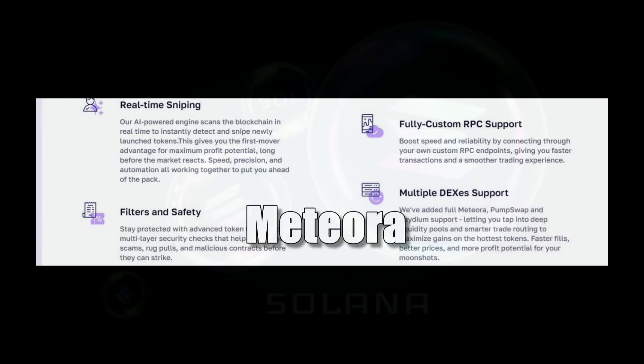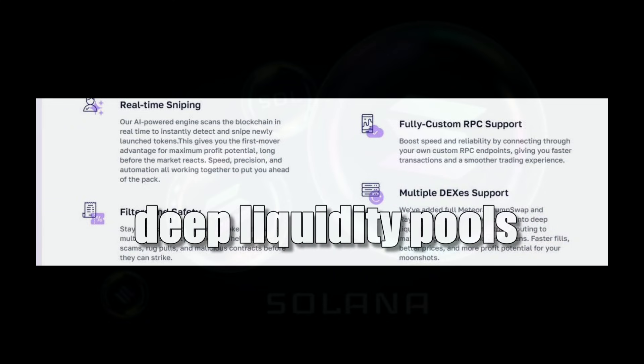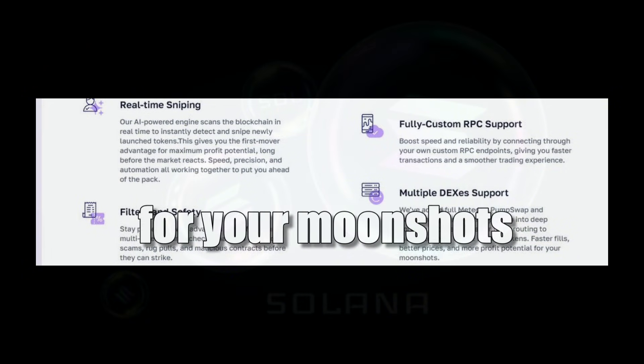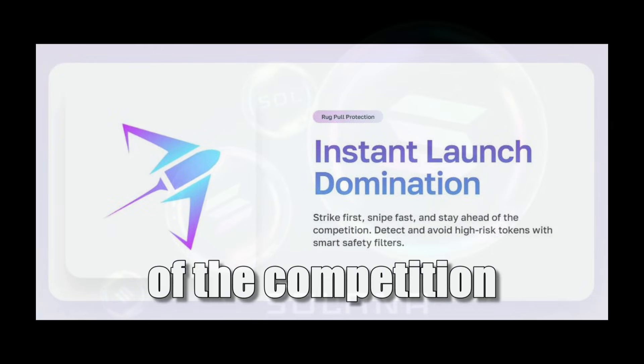Multiple DEX support: Meteora, Pump Swap, and Raydium support, letting you tap into deep liquidity pools and smarter trade routing to maximize gains on the hottest tokens — faster fills, better prices, and more profit potential for your moonshots. Strike first and fast, and stay ahead of the competition.